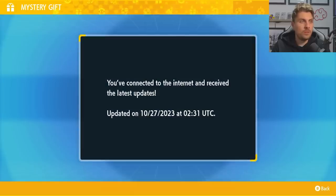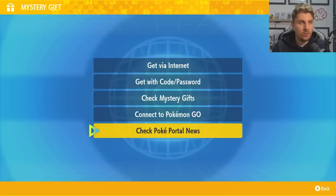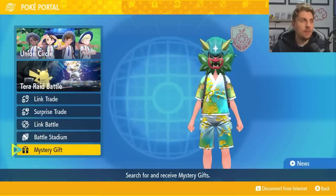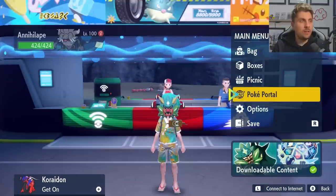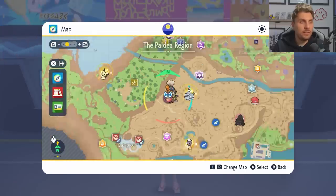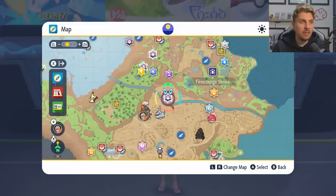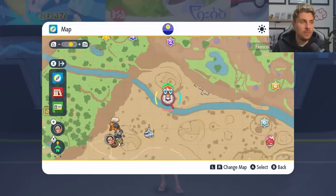Come down to Mystery Gifts and check Poke Portal News. Your raid dens will be updated in your game. Once updated, come to your map and you'll be able to locate the Spotlight Terror Raid events — they'll be easy to identify with the white aura around them, and they'll all be Ghost-type Terror Raids.